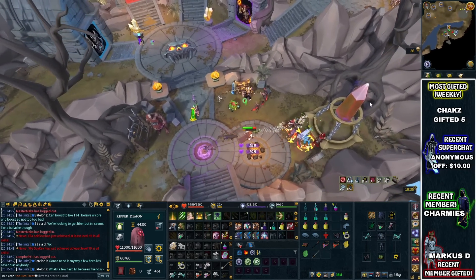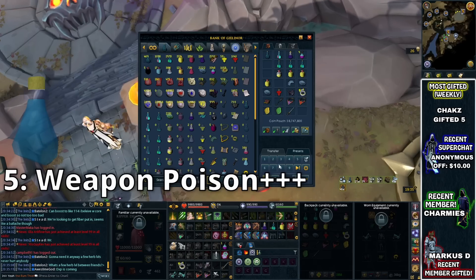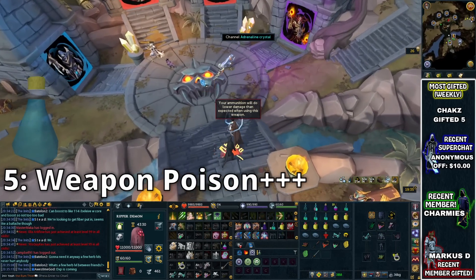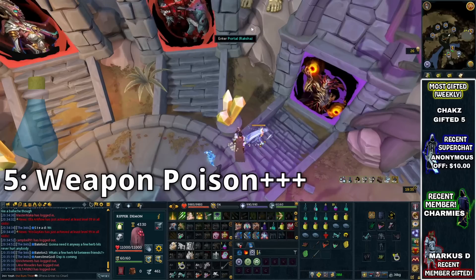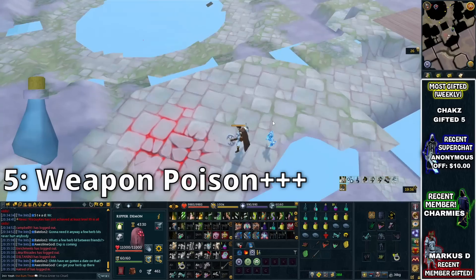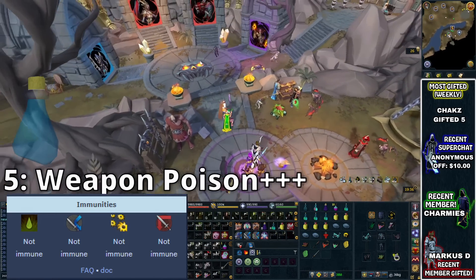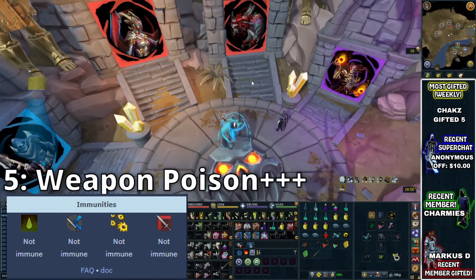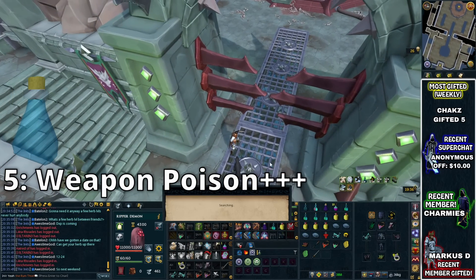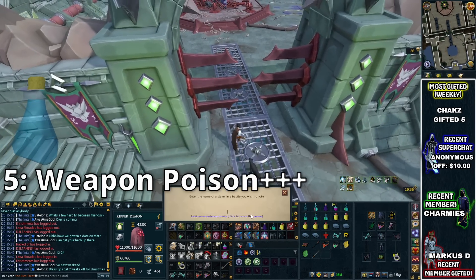Considering we talked about incense sticks and their effect on weapon poison, that is exactly what this one is about. Weapon Poison+++ is something you want to be using on any boss or PVM target that is poisonable — full stop. They're just going to increase your damage by a huge amount, and it's something you don't want to be missing out on. So many people forget to take these to poisonable bosses. Anytime you're going somewhere and you're not sure, just check the boss on the wiki and it will tell you whether it is poisonable or not.